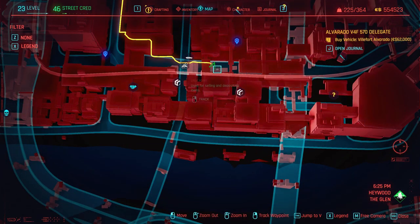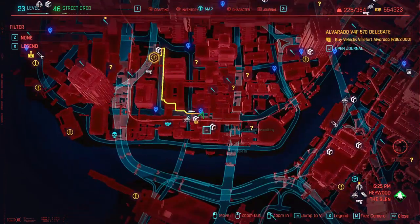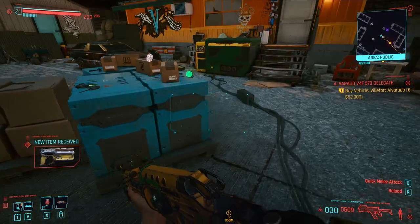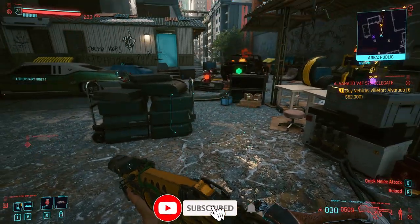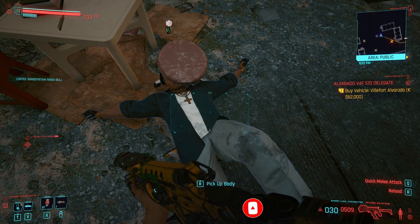What you need to do is go to the very south of the Glen, and you will see on the map — not in my picture because I did the mission — a blue skull. That is where you find most of the crafting specs in the game. Just go there and do the mission; I think it's a moderate level, so it's not very hard.